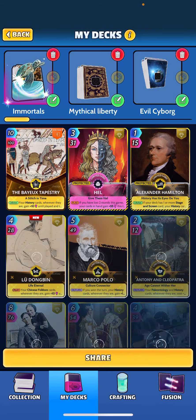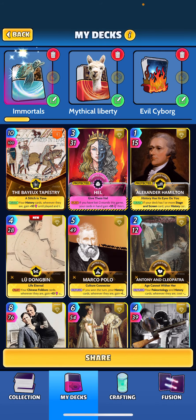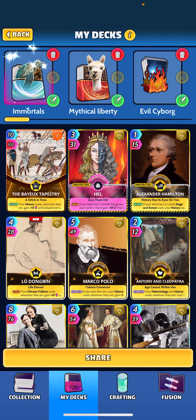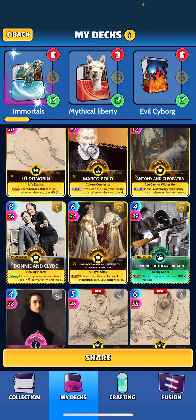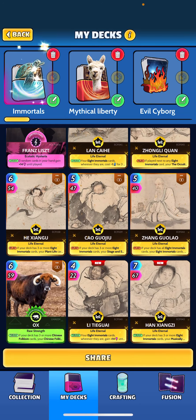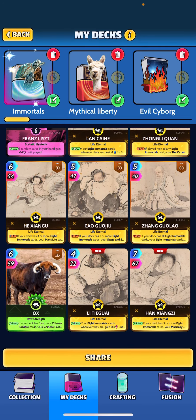Let's check out the deck I built, titled 'Immortals Deck.' We did kind of a history shell here — we're going to get the buff out of Alexander Hamilton, and also went with the Ludwig buff as well, so it's going to get us some of our buffs. Let's check out some of these new cards down here.